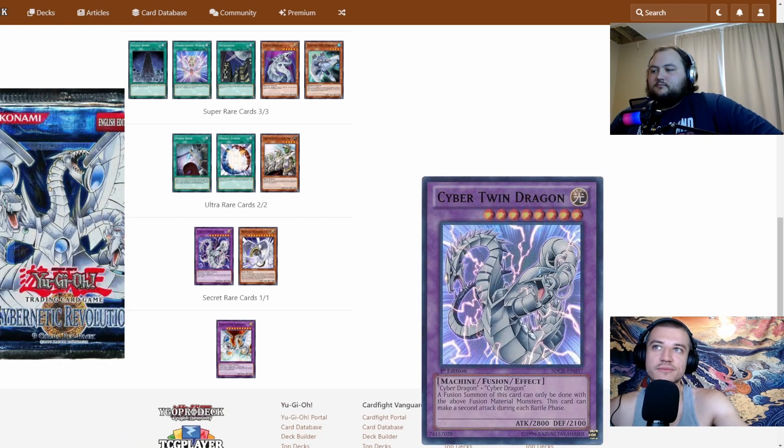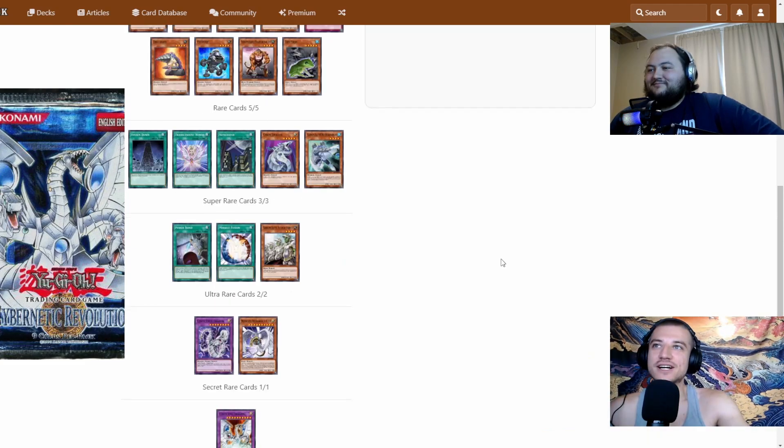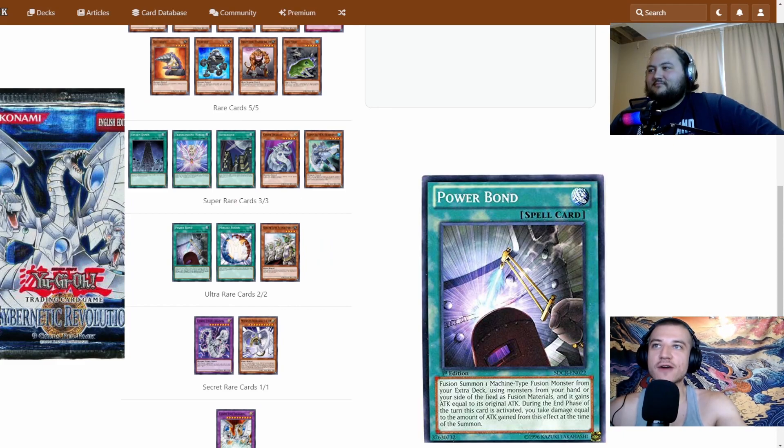For the ultra rares we have Cyber Twin Dragon — probably better than Cyber End Dragon even though it's weaker, but that card can actually just end the game. We have Wing Karibow Level 10, a pretty okay boss monster that's hard to get out, but we do have opportunities to get it out.